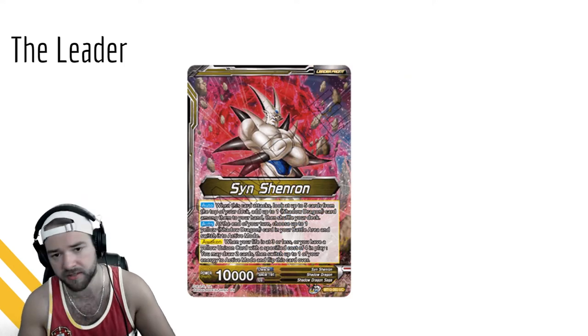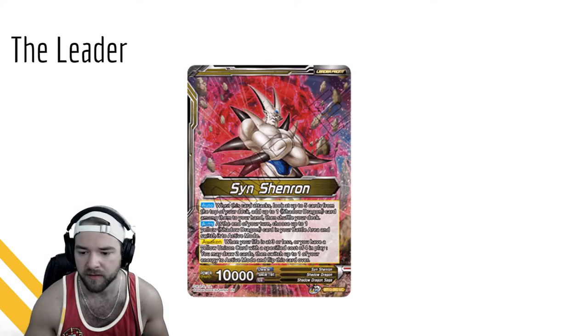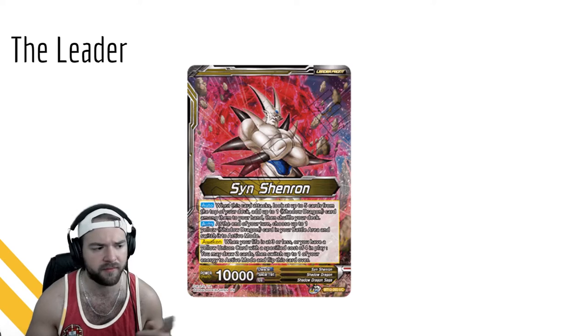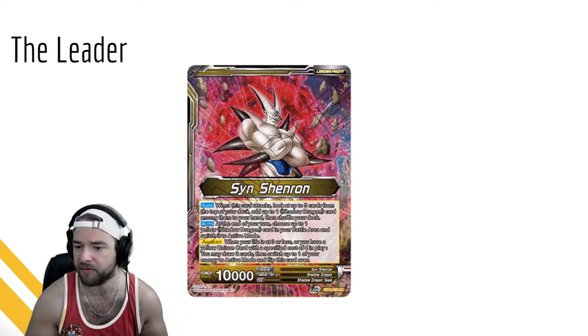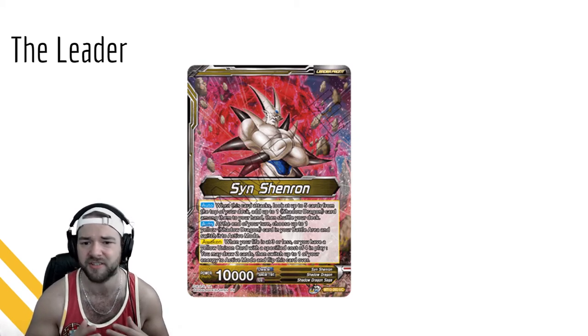Before we look into how we're cheating out cards, let's clear the leader out of the way first. Syn Shenron: when this card attacks, look at the top five cards of your deck, add up to one Shadow Dragon card among them to your hand, then shuffle your deck. The one-star balls fall under Shadow Dragons, which means if you're running a Shadow Dragon deck you're going to be running this leader, because selective card draw is better than random card draw.